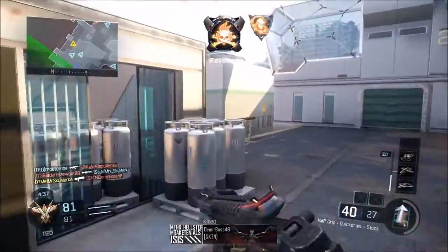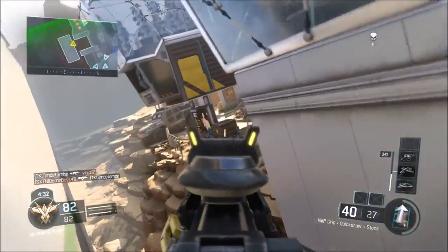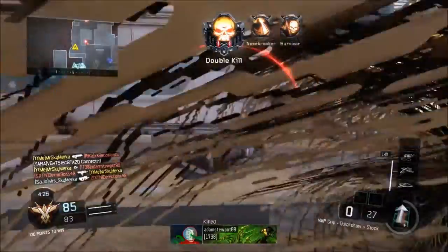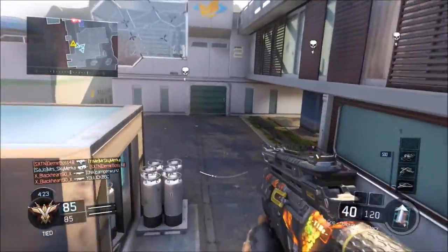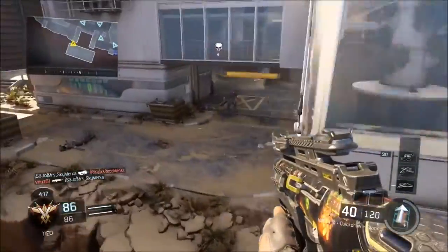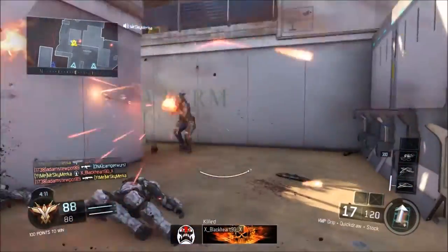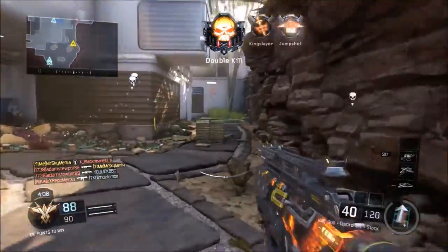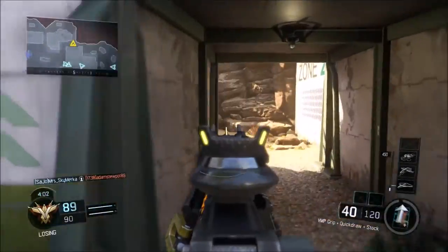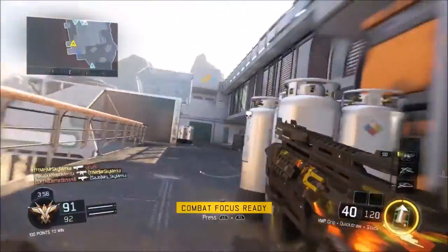Get out of here, son! I smacked this guy in the face. 85 to 85 — let's see what we're doing today. I'm hoping we can do our best. That Vesperian guy is so dangerous. What a close game — we've gotta keep trying. We can win this, we ain't lost this yet.